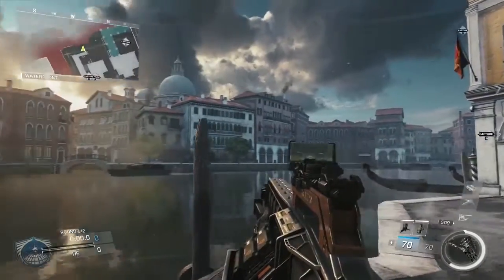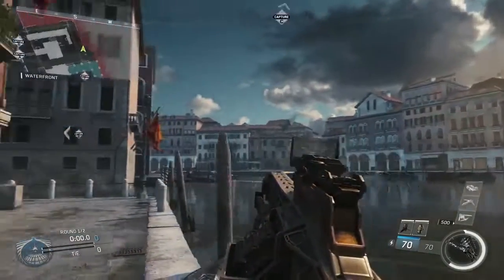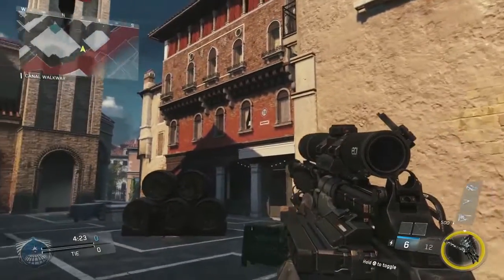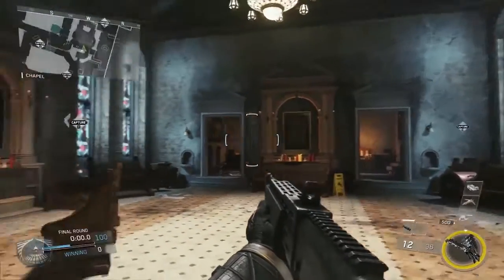One of the maps in DLC 1 that we are pretty excited about is called Renaissance. It takes place in Venice — very tight quarters, very fast gameplay. If you like to snipe, you're gonna love the church lane. If you like to run and gun with your shotgun or SMG, you're gonna love skating through the interiors and engaging players. And if you're a mobile mid-ranger, you're gonna love taking your assault rifle onto the streets.